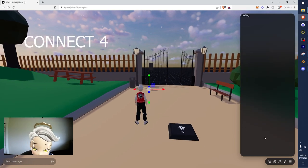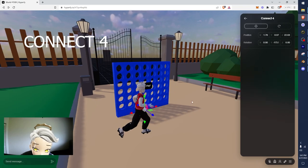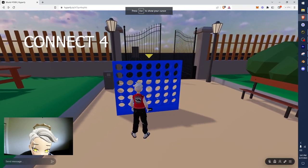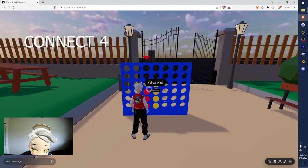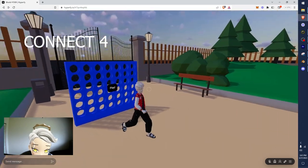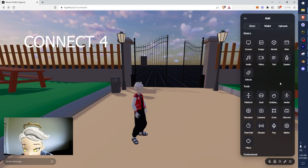It comes default with this really cool interactable Connect 4 game that you and your friends can play - it's all live. You hit play and then yellow versus red take turns. Just a fun little built-in app game.